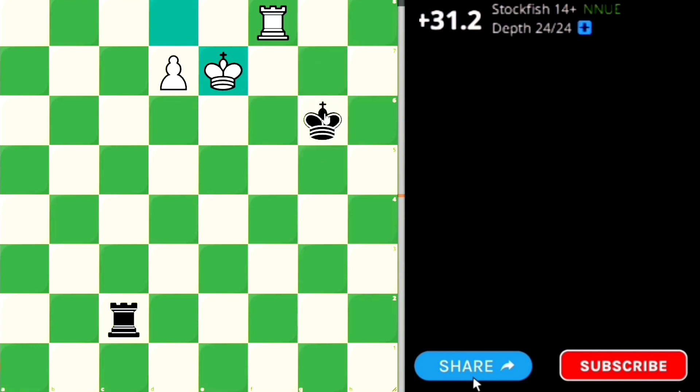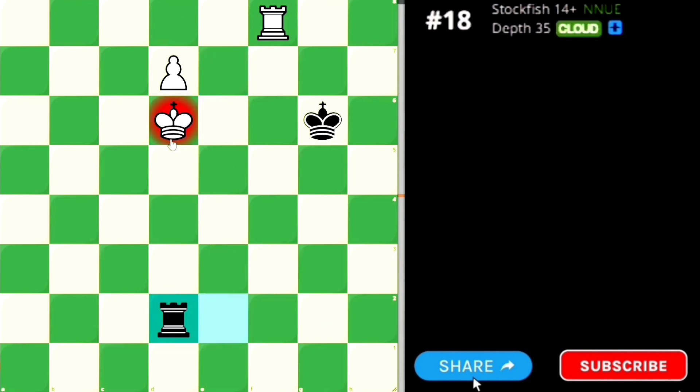So Black has to give check. White moves, Black gives check, White moves, Black gives check again, White moves, Black gives check again. Be careful at this position — you should not move your king directly here, because Black can directly take the pawn.